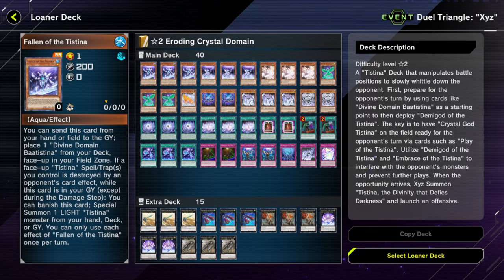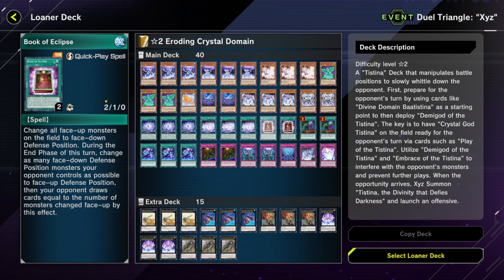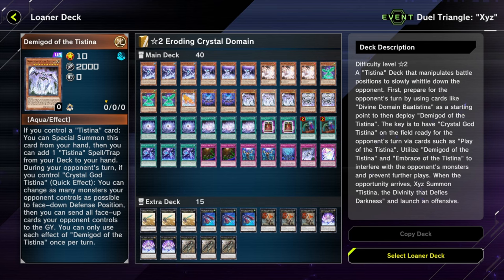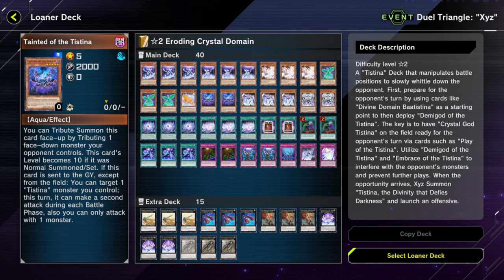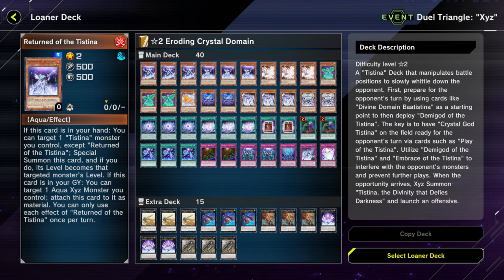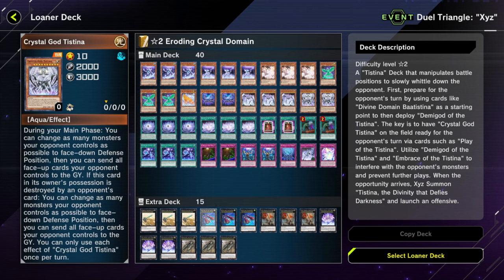Tistina — I talked a lot of shit about Tistina, but for a loaner deck this actually ain't that bad. Tistina is a go-second deck, though why would you want to go second with it? This isn't a proper build to go second with — there's not enough board breakers, so it's probably a lost cause anyway. But if you're gonna go second, this deck probably gives you the highest chance of doing so. You do have to learn how to play Tistina.